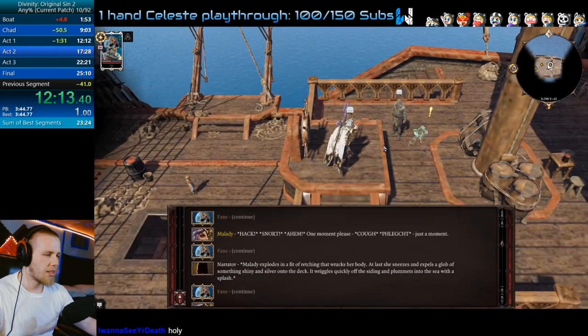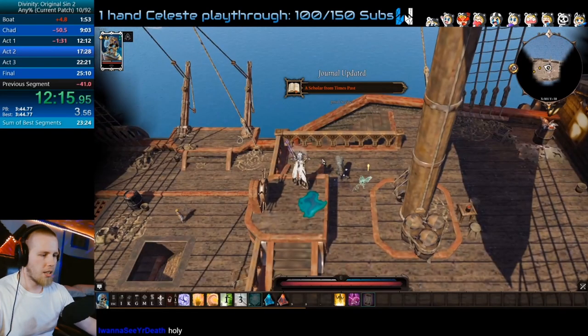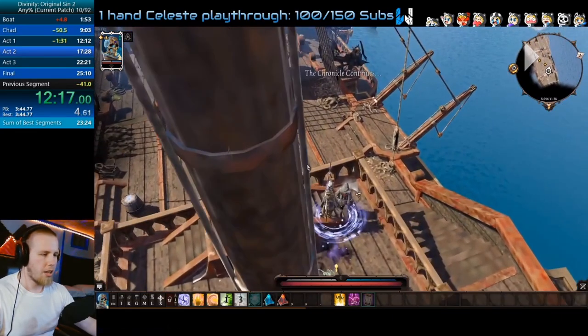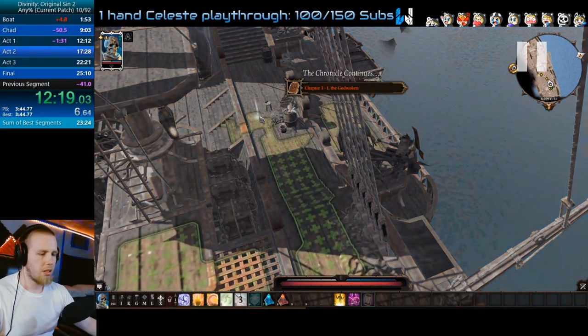Act 2 is all about movement optimization. There are no fights really in Act 2, so try to work on pyramid throws. If you guys are finding it really hard to throw the pyramids, try turning your game to full screen, turning the settings down, maximizing your frames per second. I find that when I play in window mode, it feels like I'm using a fishing rod to throw the pyramid around.